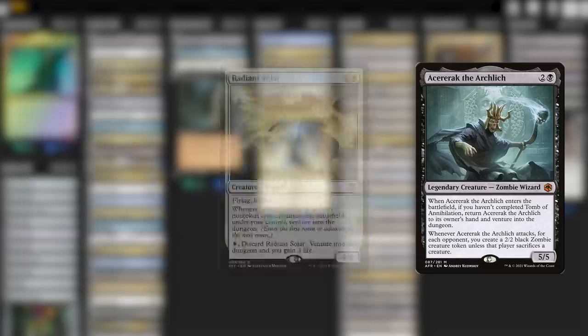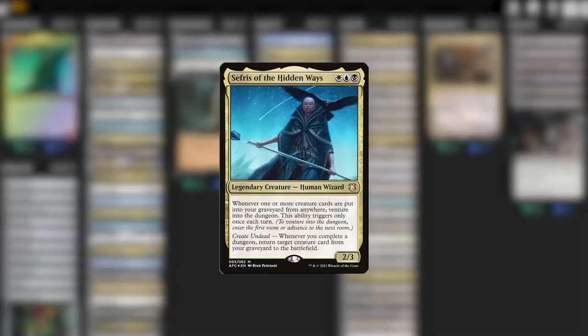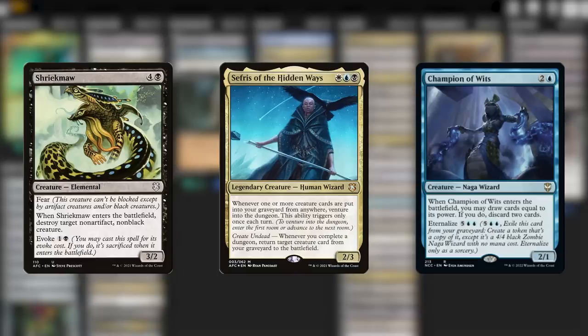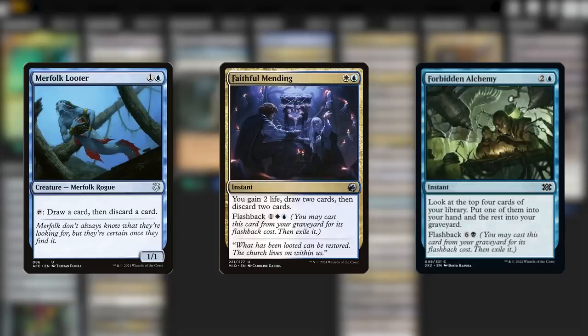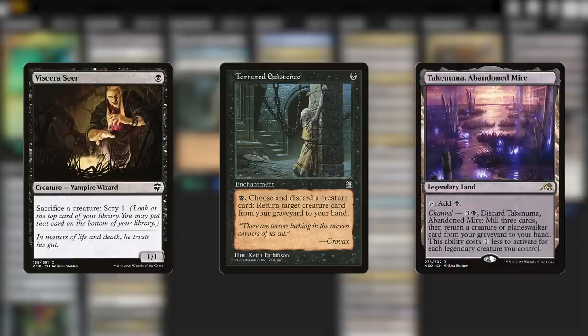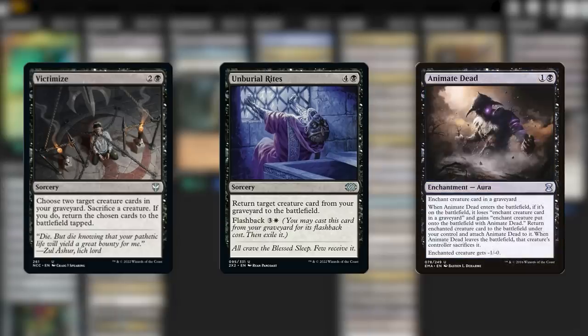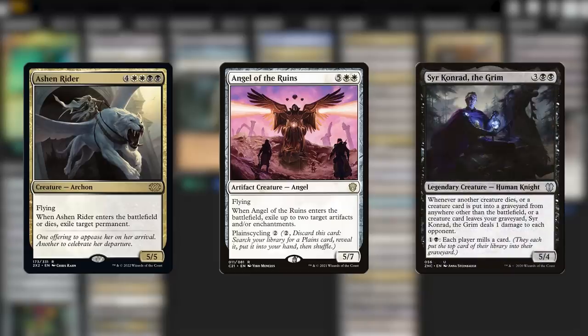Shifting gears, we have the Sephiris enablers. Sephiris's ability lets us venture into the dungeon whenever a creature card hits our graveyard, but only once per turn. So we have a lot of creatures that basically immediately trigger Sephiris's ability — especially by entering the battlefield and immediately getting sacrificed or forcing us to discard. The bulk of the enablers are there to do that work at instant speed. Drawing and discarding creatures on other players' turns helps us trigger Sephiris's ability multiple times per round. Tortured Existence is a really stellar standout. Cards like Priest of Fel Rites and Doom Necromancer will help get creatures into our yard at instant speed while simultaneously bringing other creatures back out.